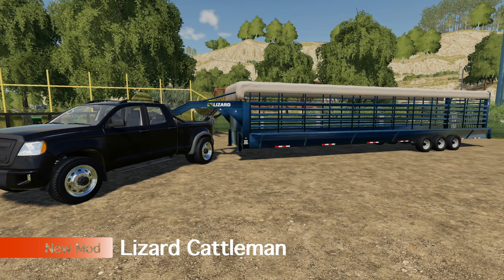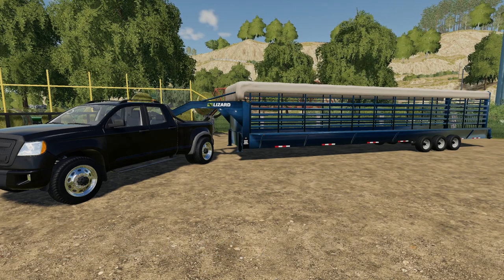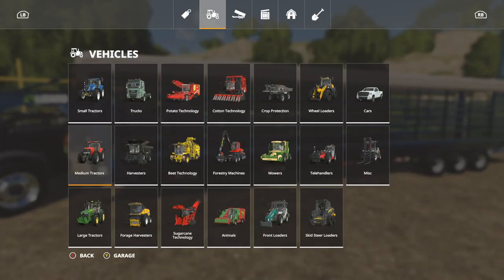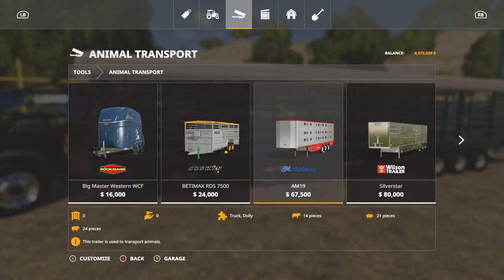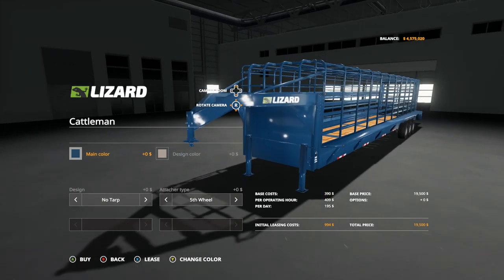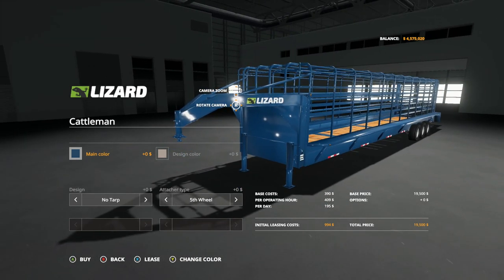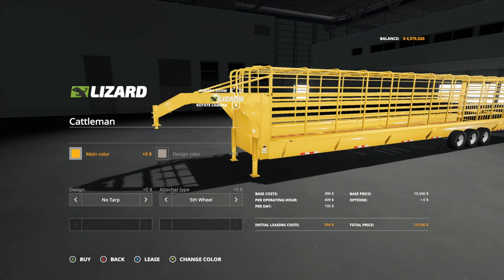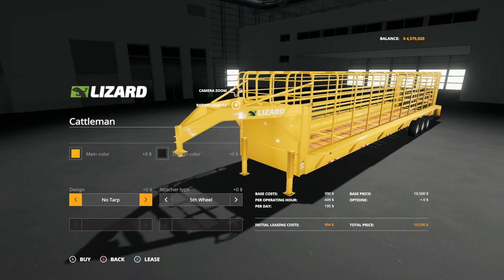We have the Lizard Cattleman trailer — a fifth wheel hitch animal trailer. This holds 10 horses, 8 cows, 16 sheep, 19 pigs, and 0 chickens. You'll find this in animal transport. It's got a secret — main color and design color can be customized, and in design you have a tarp option. Put the black tarp on and you've got a black tarp with a yellow trailer.